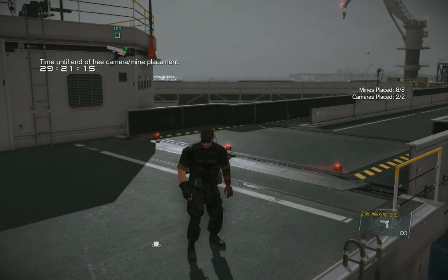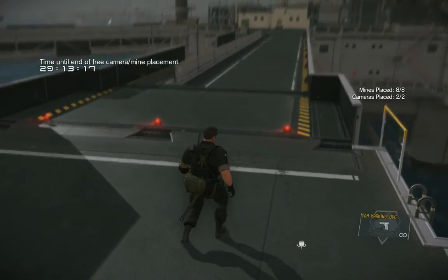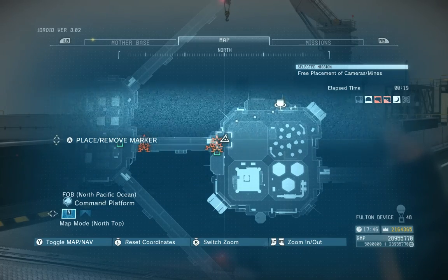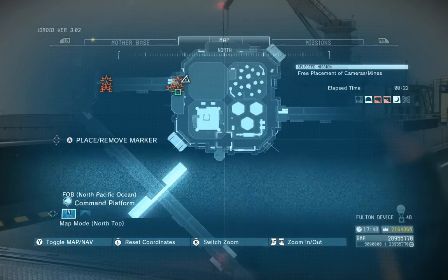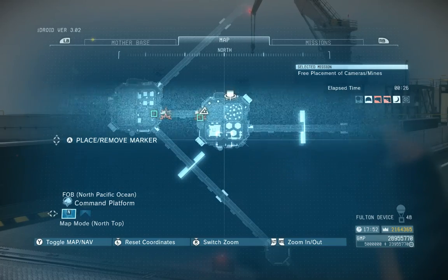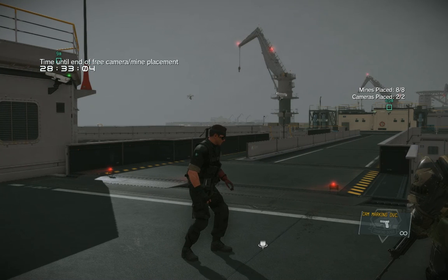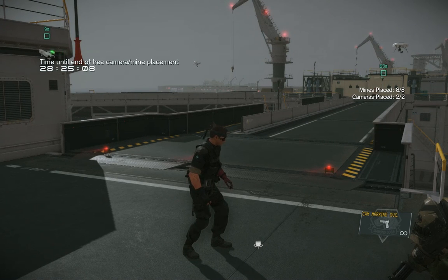Here we are at my command platform. I'm going to show you the very specific mine and camera setup. First, I have 3 mines and 1 camera right here on my very first platform — number 4 on your FOB defense. Think about your choke points: no matter where your opponent warps in, eventually they have to cross this bridge and get to the other side. I want to give a huge shoutout to Charlie Cruz and especially Nathan Mayers who helped put this video together. We've been through the ringer testing all these strategies, either by being attackers or training on my own bases, to confirm that these work.